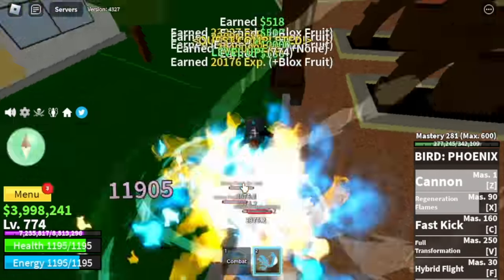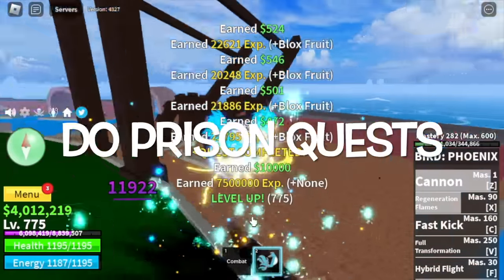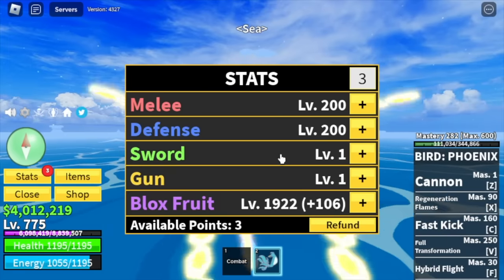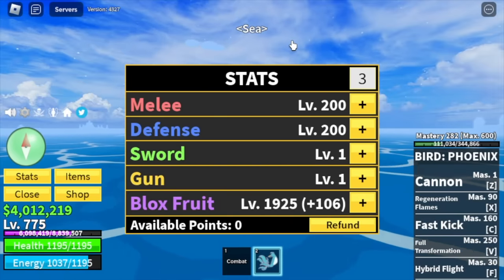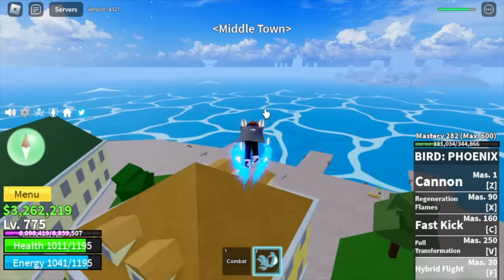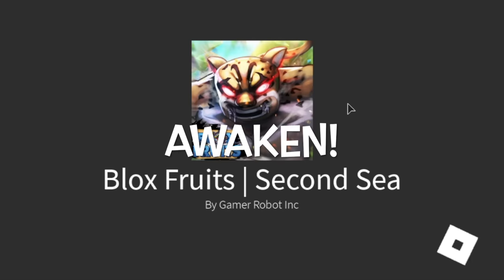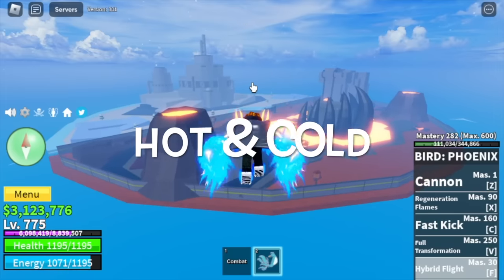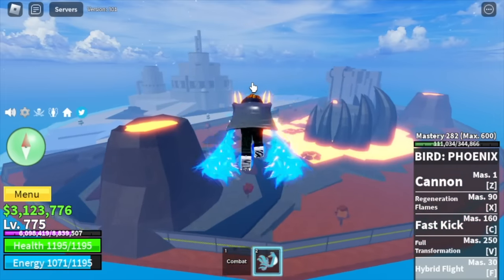After that, make sure to do the prison quest. Let's do a stat check — here are the stats: melee 200, defense 200, blast fruits 1925. After that, head to the middle town, look for the experience captain, and we can now awaken our Phoenix Fruit. Finally, second sea — we're gonna head to the hot and cold, and straight to the laboratory.